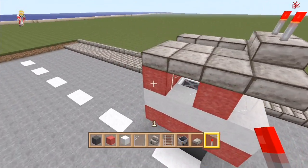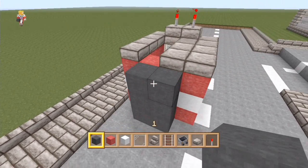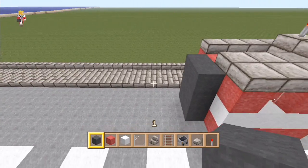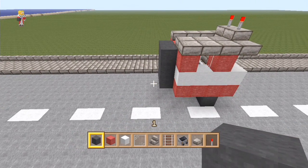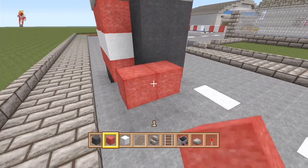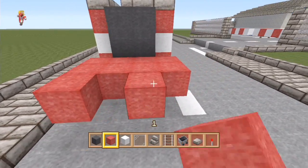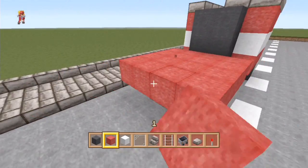Now we're going to move on to the back bit which joins the cabin to the trailer section. This is sort of an American style fire truck — we don't have these huge long ones in the UK, but I still want to do it because they stand out the most and they're the most iconic looking fire trucks.